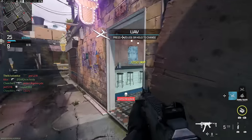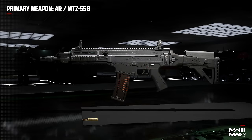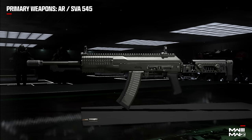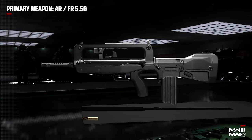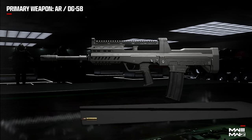Let's start going through the list. We'll kick it off with the assault rifles. In the beta we had access to the MTZ 556, the MCW, and the SVA 545. On top of this we're going to have access to the Holger 556, the DG 58, and the FR 556. That's interesting because that's two three-round burst guns — both the FR 556 and the DG 58 will be three-round burst.